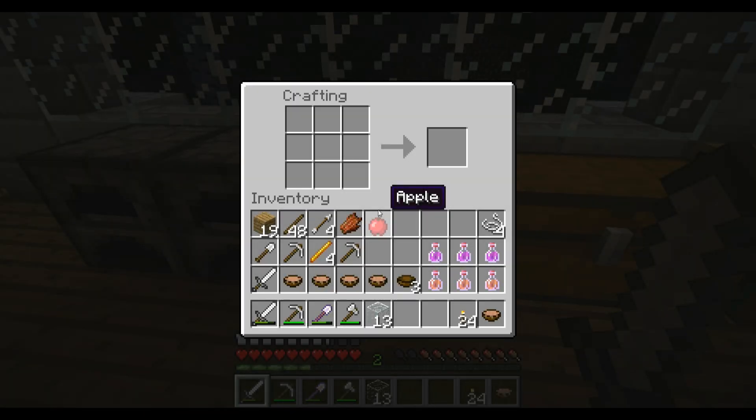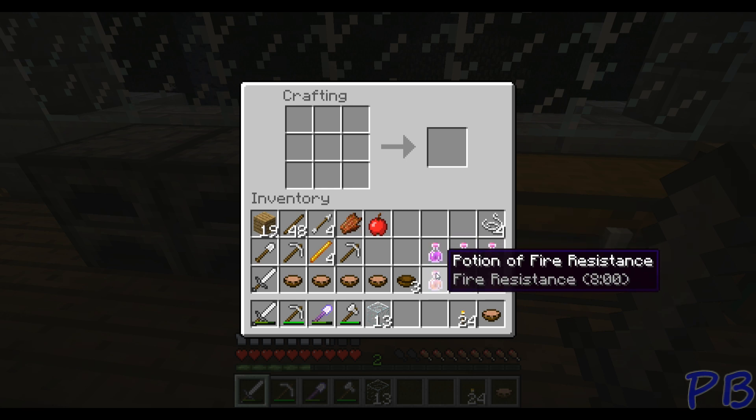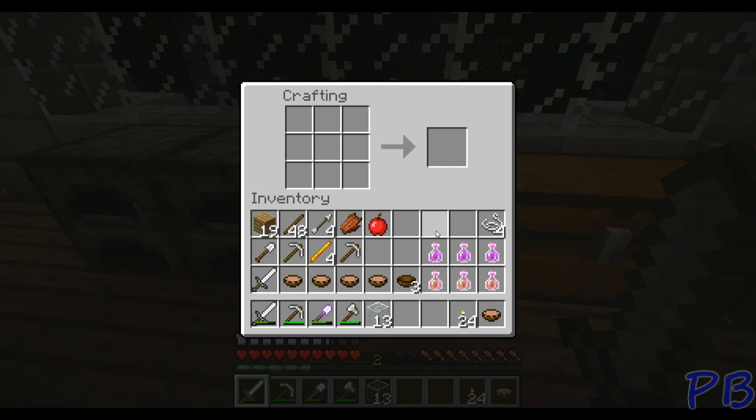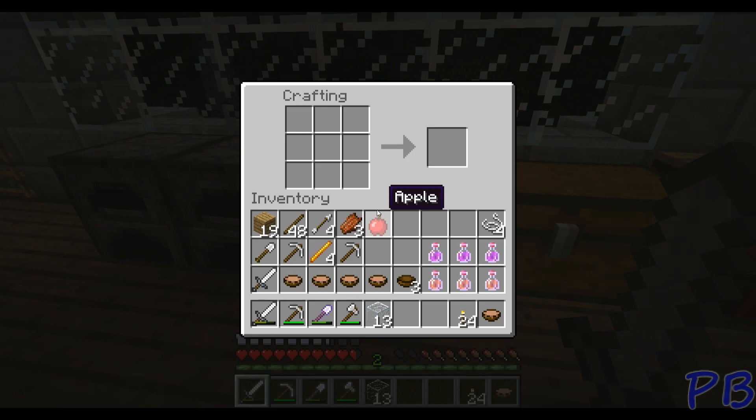Hello once again ladies and gentlemen, this is Graz bringing you another episode. You're probably wondering why I have a crafting table up — it's going to be a pretty easy answer. I'm going to show you how I craft the bottles. As you can see down here, I've already made a few potions. Excuse me while I take care of a small matter. Phew, okay, zombies are such a pest. But anyway, I'm going to craft bottles.